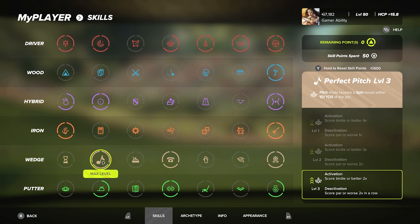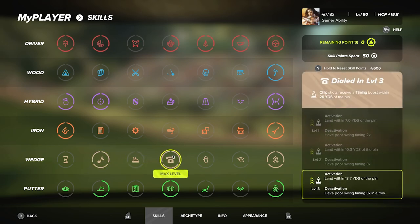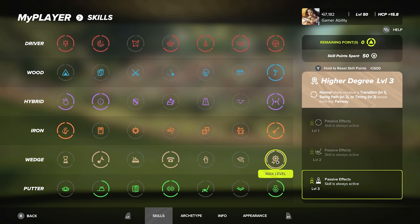For wedges: Perfect Pitch Level 3 in column two is such a good one — pitch shots receive a spin boost within 101 yards of the pin, activated by scoring birdies. I love this perk. Then Dialed In Level 3 in column four — chip shots receive a timing boost within 26 yards of the pin. At Level 3, activation is easy: just land within 13.7 yards of the pin, and to deactivate you have to have poor timing three times in a row. A really useful perk.